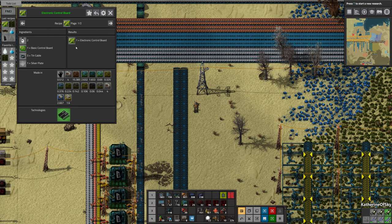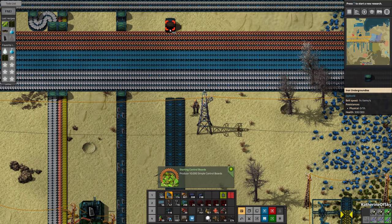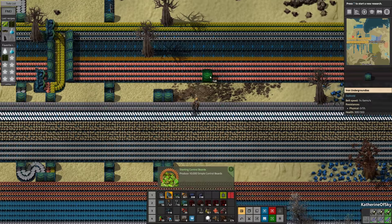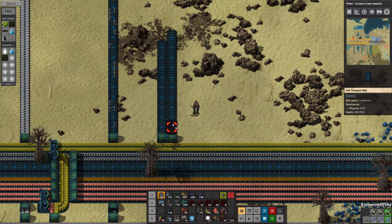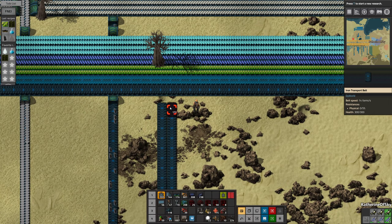I completely forgot what I needed again. Silver plate and basic control boards. Oh, something happened — simple circuit boards! I don't know how I got an achievement for that since we're using the Die World recipes. I wonder what that belt is for — you'd think I would know since I designed this thing. So there's our basic control boards.